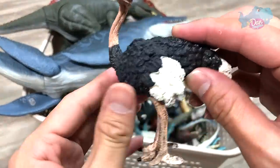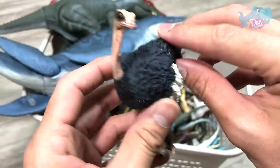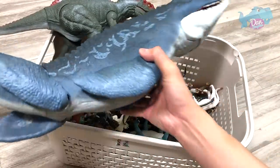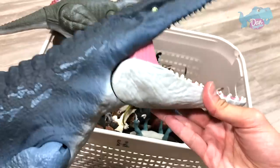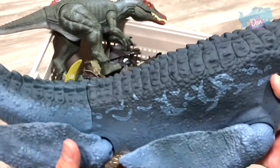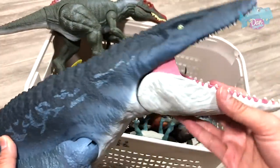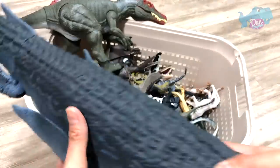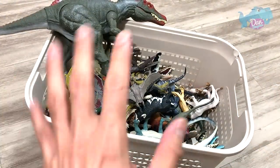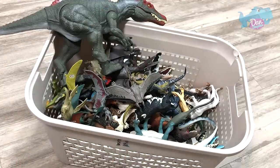We have an ostrich. An ostrich is a bird which can't fly. Next up, we have a Mosasaurus — the real Mosasaurus. This is actually a prehistoric marine reptile. It is so huge. If you guys have seen the movie Jurassic World Fallen Kingdom, you would have seen it in action.